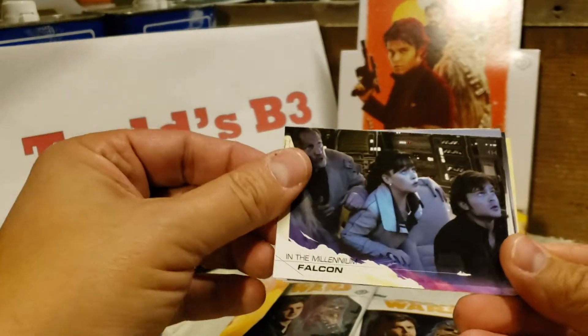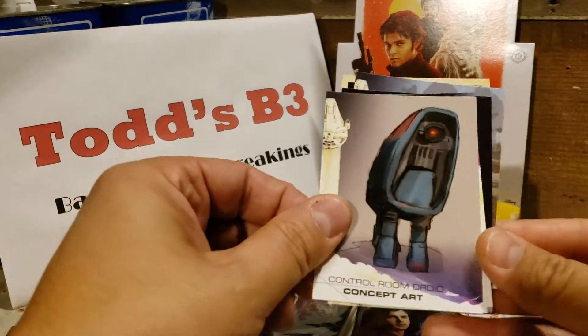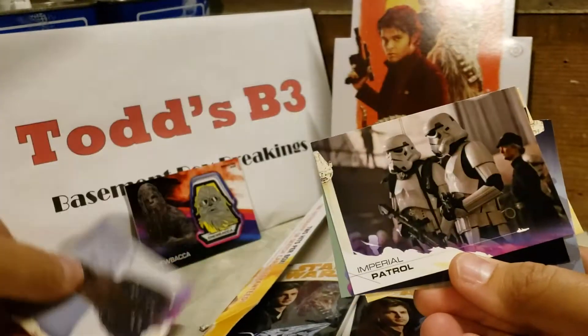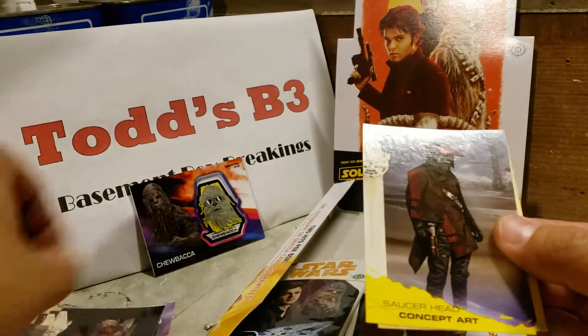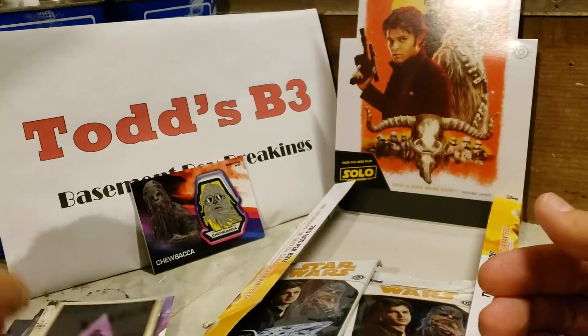In the Falcon, Lando, Concept Art of Control Room Droid, Chewbacca, Patrol Droid, Memonese Soldier, Saucerhead Concept Art, and Silhouette of Lando.